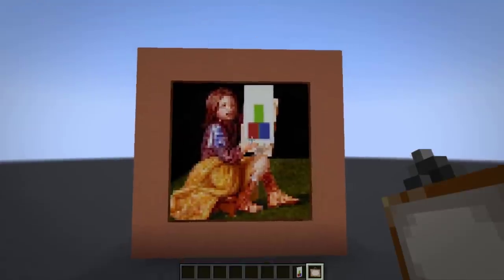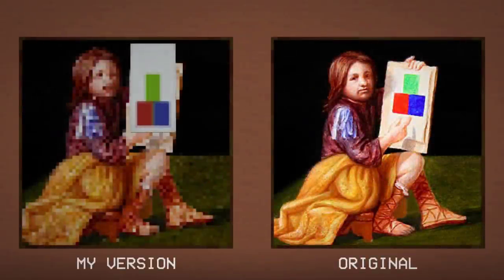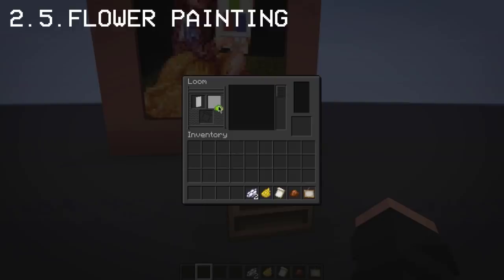After recreating the banners, here's a comparison of my version of the painting to Christopher Zetter Strand's painting. I really enjoyed making this, so I tried coming up with a different design for the banner. Here is a flower design.